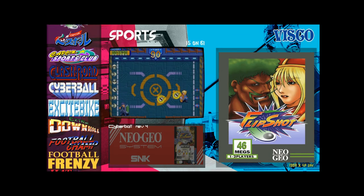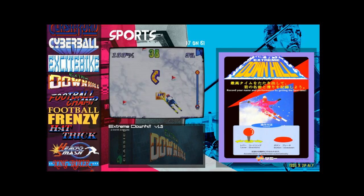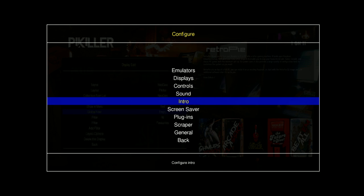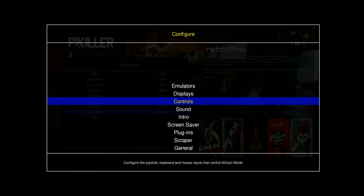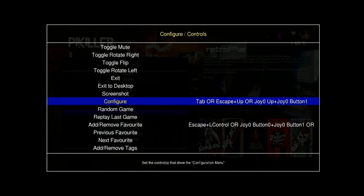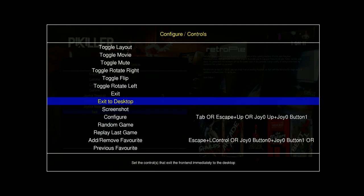It's actually not too bad. With my Xbox 360 controller I wasn't able to get to the configure part, but I hooked up a keyboard, restarted the Pi, and hit Tab. I can then go into configure in attract mode, go to controls, and it's joystick up and joystick button one to get to the configure screen. Good to know.